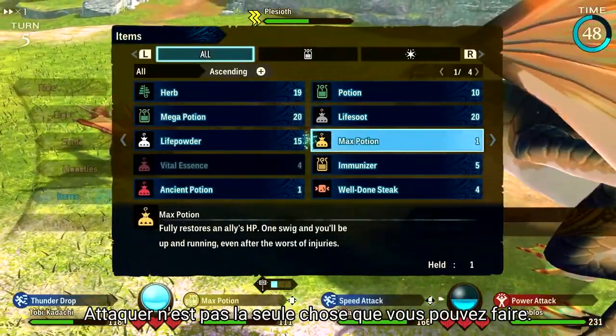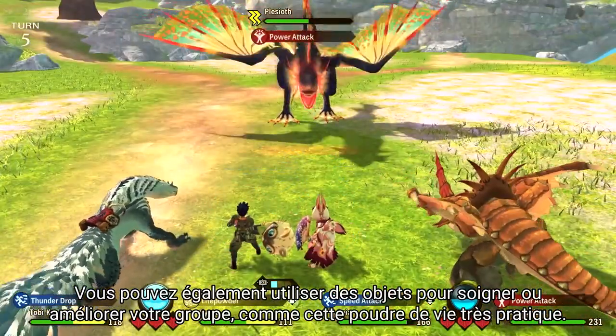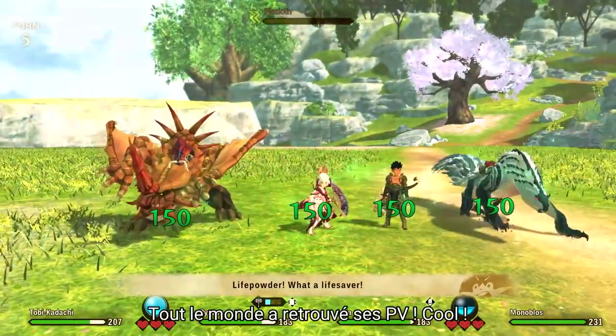Attacking is not the only thing you can do though. You can use items to heal or buff your party, like this handy life powder. Everyone's back to full HP!